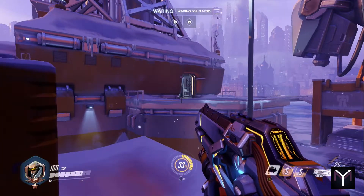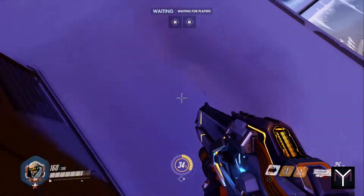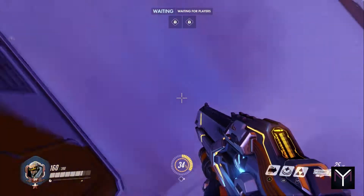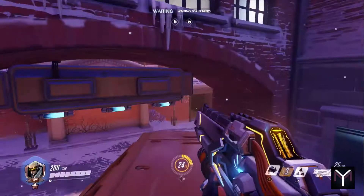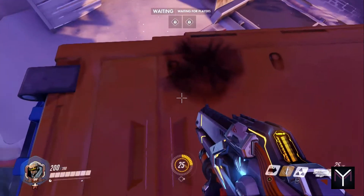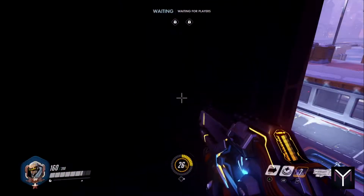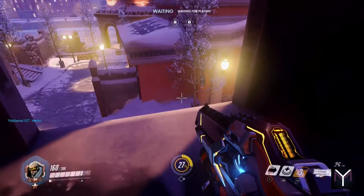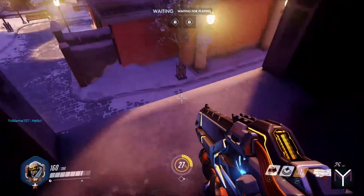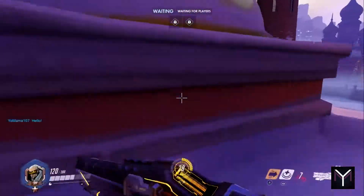There are many other jumps Soldier can do on this map as well as several other maps. While these may seem trivial, most people expect Soldier to have to be on the ground or use stairs to get to the high ground. Surprising the enemy by jumping onto a place they wouldn't expect may be just what the doctor ordered for a successful ultimate, or for getting the drop on a Pharah who doesn't expect Soldier to be so close at her altitude. Using these tricks can keep the enemy guessing as you coordinate your whole team across something you ordinarily would never even think about.